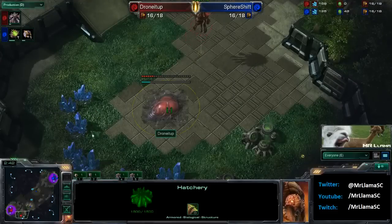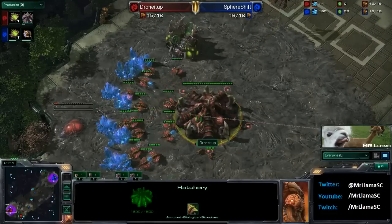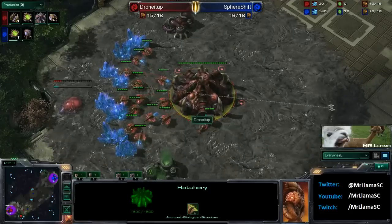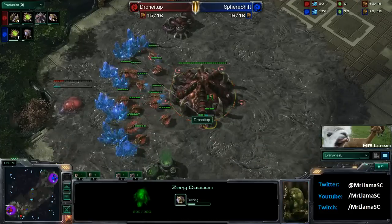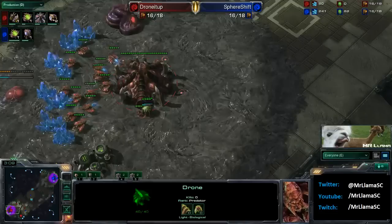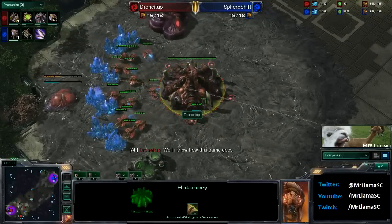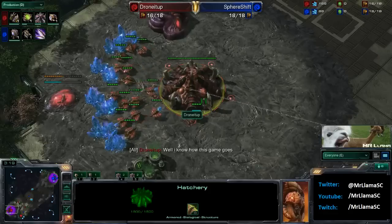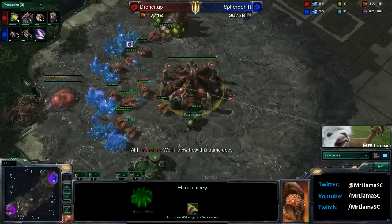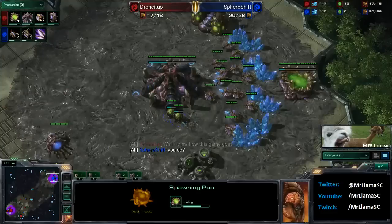Ways of doing damage: number one, killing off some drones; number two, getting in and denying a lot of mining time; and my personal favorite, simply making your opponent screw up and overproduce lings. So if you can simply get out there and drop a 21 hatch, get your queens up, and all of a sudden your opponent drops 8-10 lings — you're in a better position. You possibly throw down a spinecrawler and you can be right back in it with the drones, possibly even ahead. Plus you have faster speed, of course.